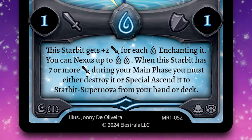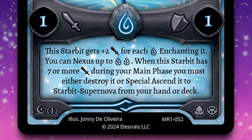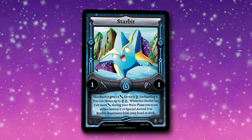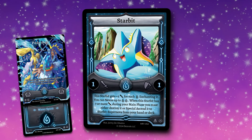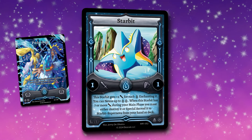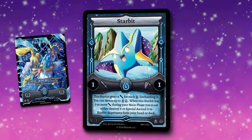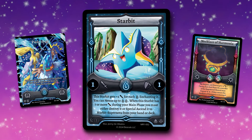When this Starbit has seven or more attack during your main phase, you must either destroy it or Special Ascend it to Starbit Supernova from your hand or deck. This means that Starbit is immediately a three attacker because of its effect. You can Nexus up to two Water Spirits, so you can Nexus from Poseidon onto Starbit to give it three Spirits total, and that immediately allows him to hit that seven attack threshold. Otherwise, you can utilize cards like Necklace of Harmonia or Atlantis or other mechanics to get its attack stat up to seven. Much like Cryoling into Cryovern, you have to Special Ascend it into Starbit Supernova once you hit that seven attack stat.